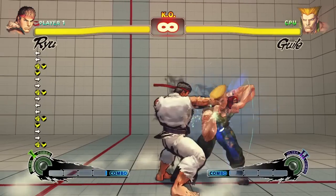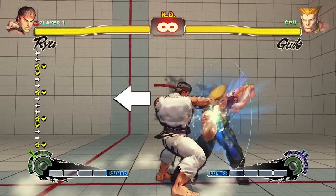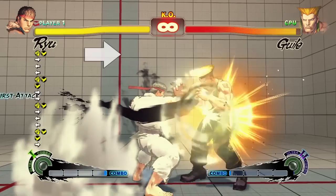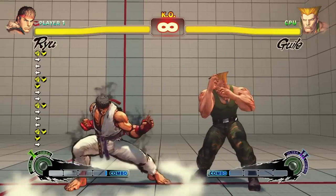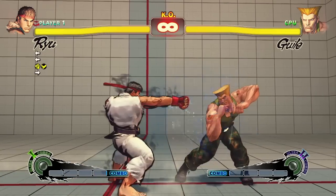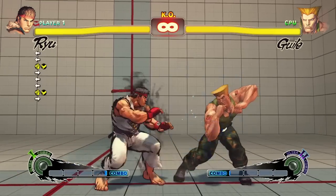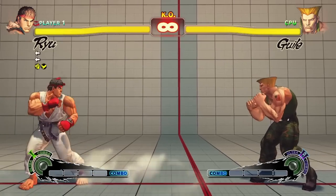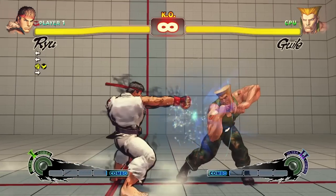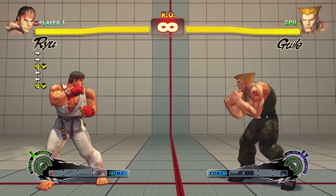You can also cancel into a dash if the focus attack itself hits the opponent. Simply hit forward-forward or back-back after the attack hits. This is particularly useful for giving yourself more time to combo after a crumple from a level 2 or 3 focus attack. Finally, cancelling focus armor or a focus attack into a dash is one of the few things in Street Fighter 4 that buffers. This means that no matter when you input the dash, the game will figure out the right time to execute it. So just do the dash input once, and the game will make it come out as soon as it can.